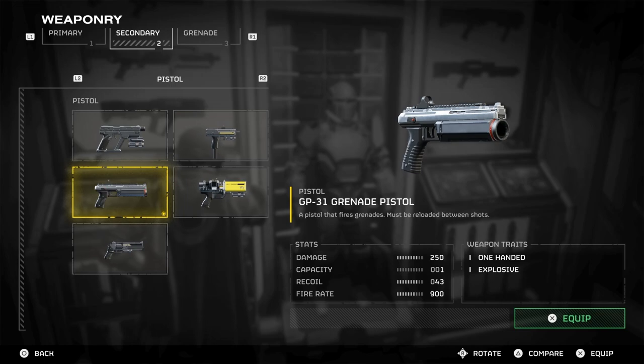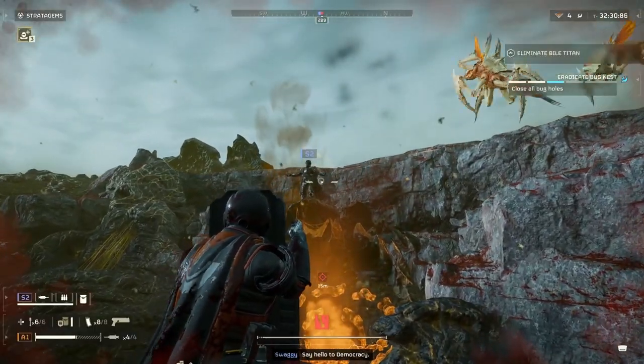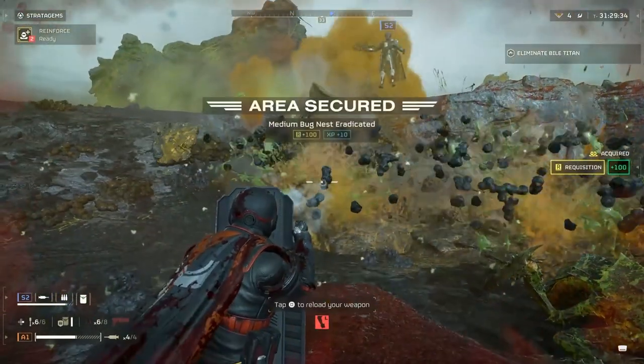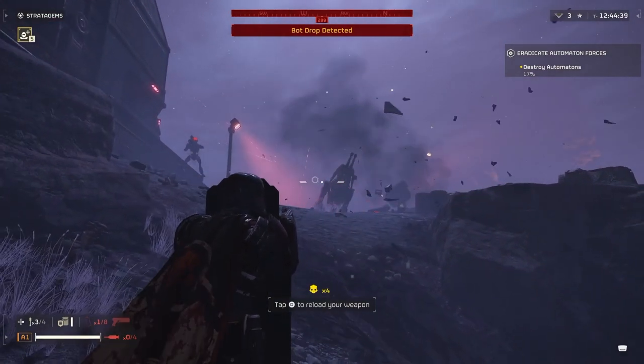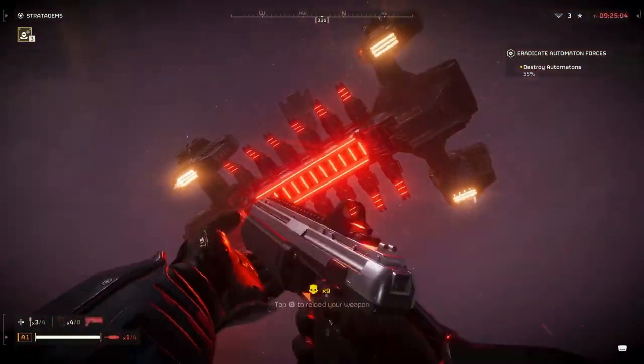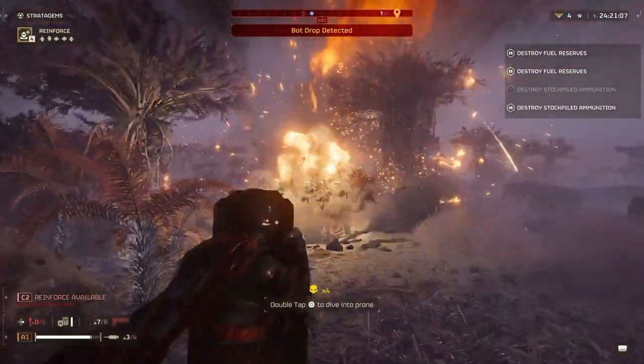The Grenade Pistol is extremely useful. You can destroy outposts with a couple of shots, one-shot bug nests — so you don't have to stand close to throw your grenade in — and you'll easily kill any bugs nearby as you destroy them. One-shot, sometimes two-shot walkers, clear out bunkers, destroy tons of enemies at once when a dropship comes, and put up good damage against big enemies. Combine that with the Ballistic Shield — now that's fun, Helldivers.